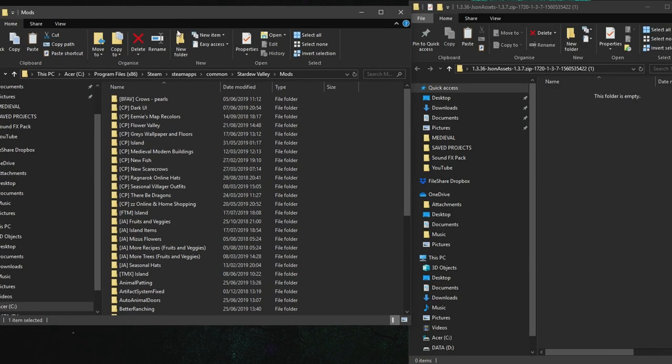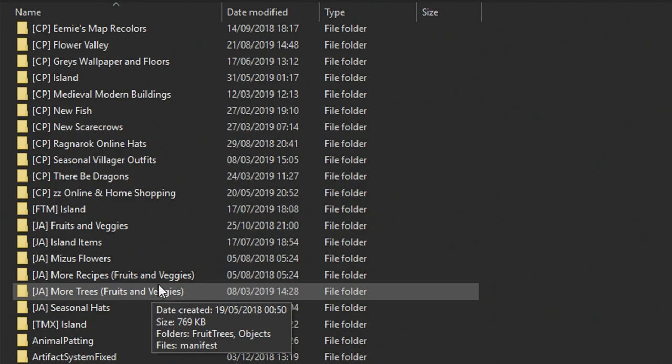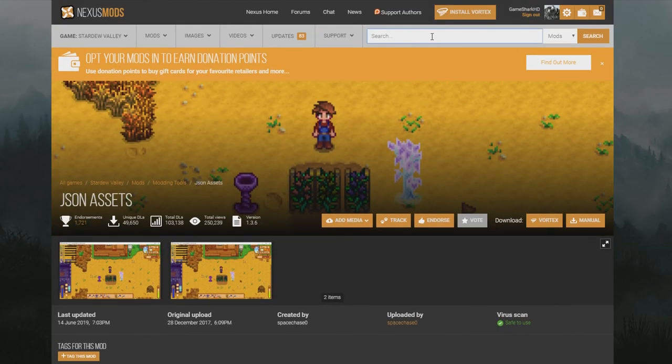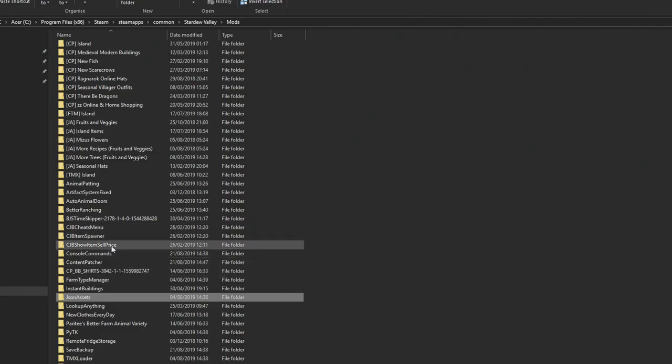That's as simple as it is. For mods like the cheats menu and item spawner, you don't need anything other than SMAPI to run those. Just go into Nexus Mods and type in, for example, CJB Item Spawner. Go into Files, download the latest version, drag it into your Stardew Valley Mods folder, and it will load up straight away. Always check the mod description — it will tell you what the requirements are.